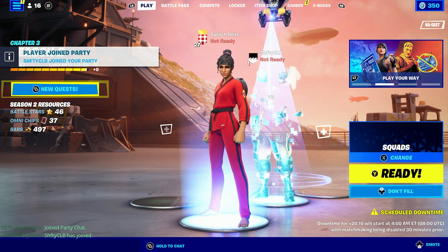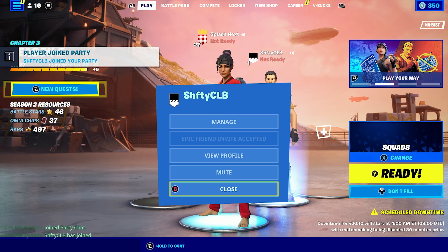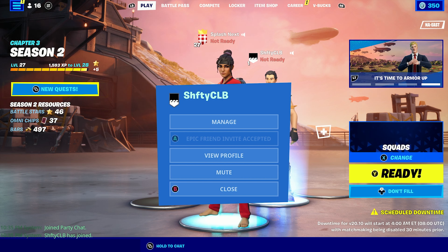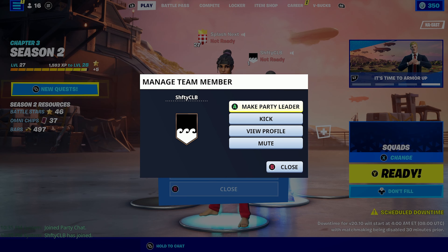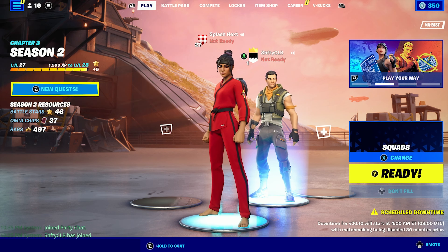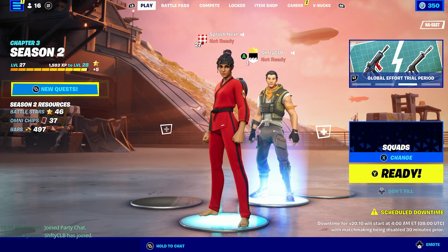I'm gonna go ahead and join this lobby. Once they join your lobby — you can also have a lobby full of real people, it just has to be one bot for this to work. Now what I'm gonna do is give Shifty CLB the host. I'm gonna give my level one bot the host. Your bot has to be level one, no XP at all. I'm gonna show you guys how to keep your bot with no XP even when you start doing this.